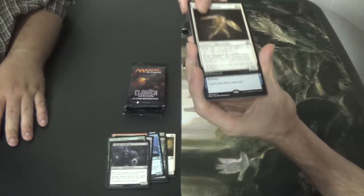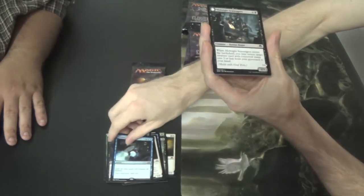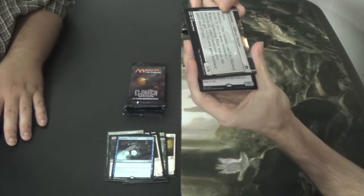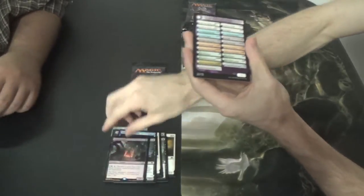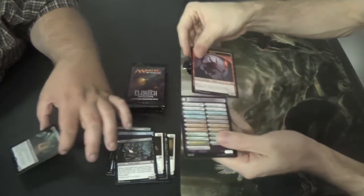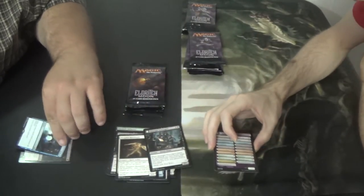The transform is Midnight Scavengers, and then we have a foil Crypt Breaker. Good pack, bro — a token and a Devil. That was a nice pack, I think. Well worth it.